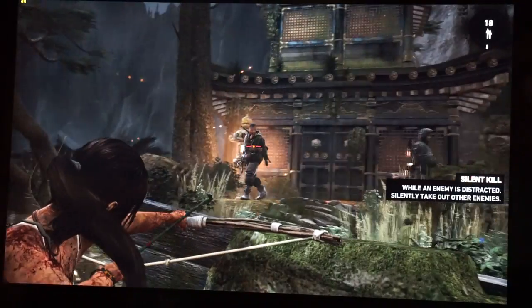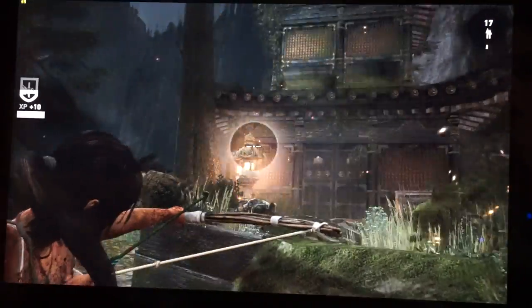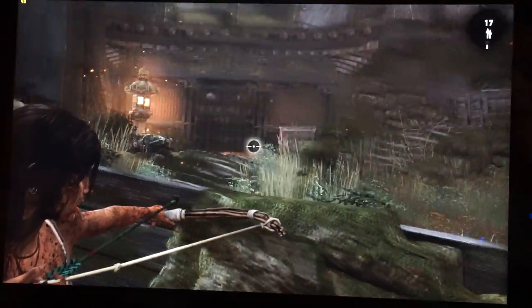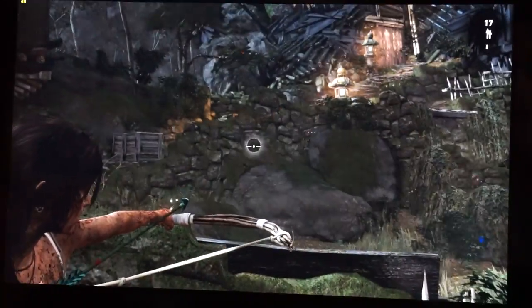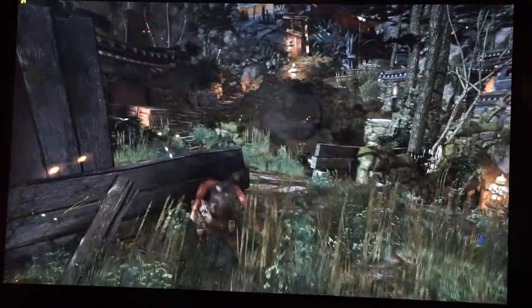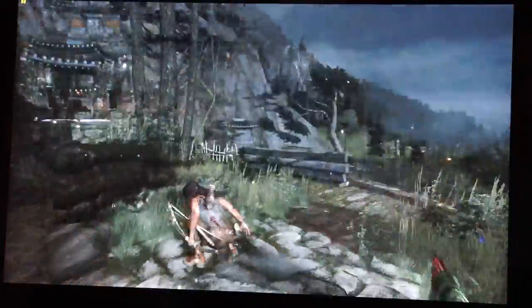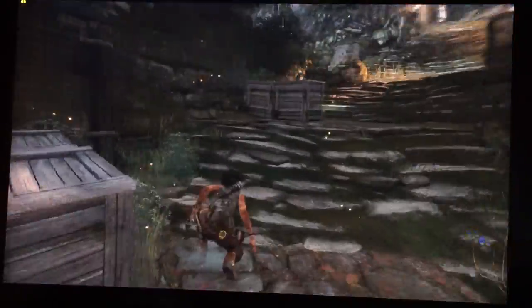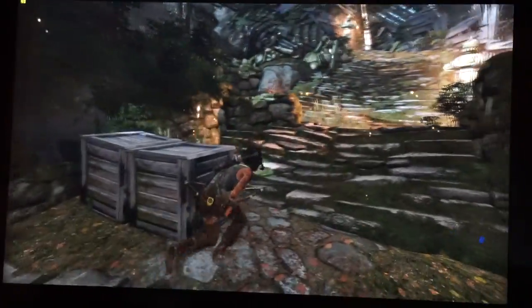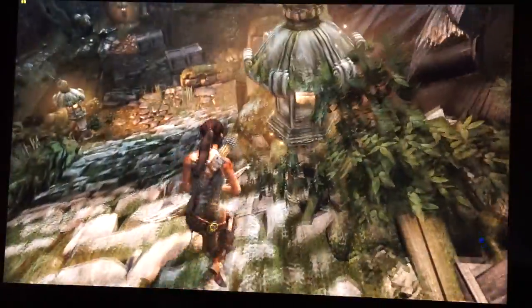At 4K resolution with everything set to high and tessellation off, we're seeing upper 30s to around 40 frames per second. You can drop the quality settings a little bit if that's not sufficient, but it looks very nice and it's quite playable. If you want to play at 1920 by 1080 or even 2048 by 1152, you can max out everything easily — very high settings with a perfect 60 frames per second using vSync.